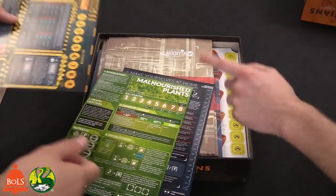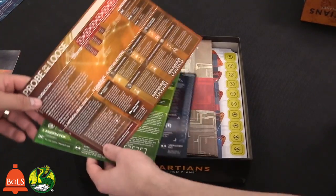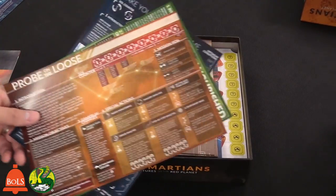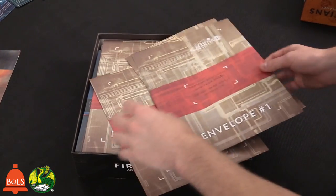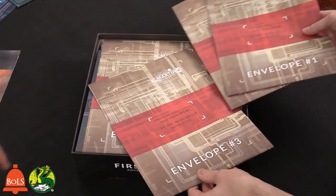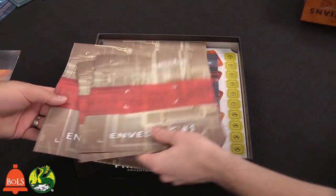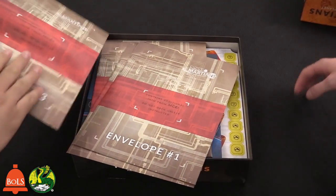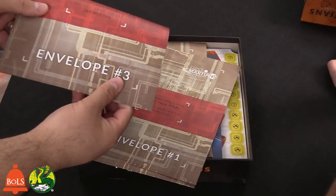The scenarios are going to tell you the objective of the game, how to win, how you can do it. So this looks like a lot of text, but that's why there's the app. There are also envelopes — 'Do not open unless instructed, contains additional info.' There's something in them, like a card or something inside. You get about four of them.